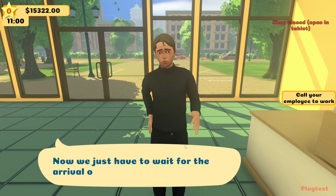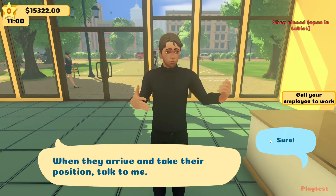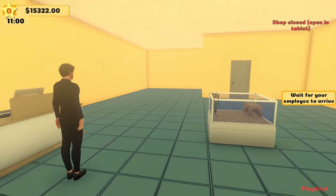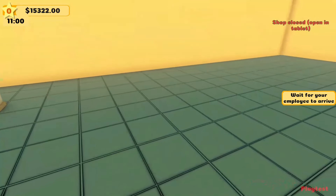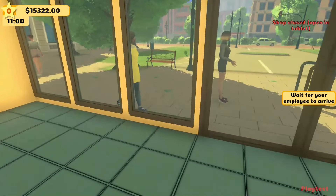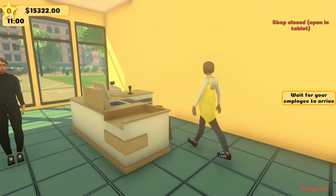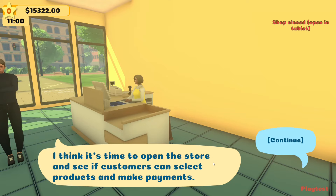We just have to wait for the employee to arrive. The employee will find an available position and sit on their own. After waiting a while, there she — or he — is. The guide confirms the employee has reached the station without any issues and it's time to open the store.